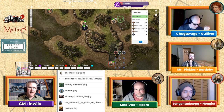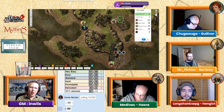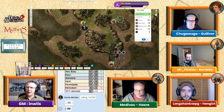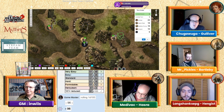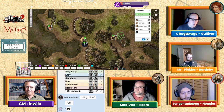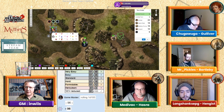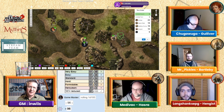We are going into combat rounds now. This is combat round one, turn one. Gulliver, you're up — what would you like to do? Gulliver will use a free action to shout 'Look out!' and he will stand up.